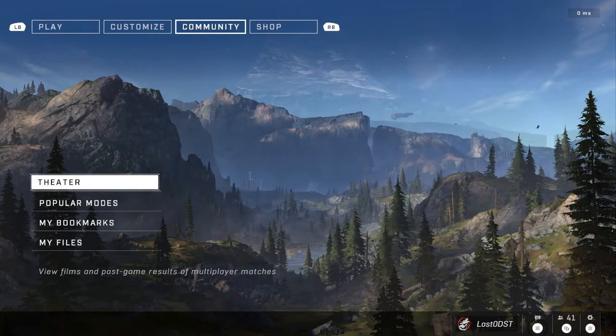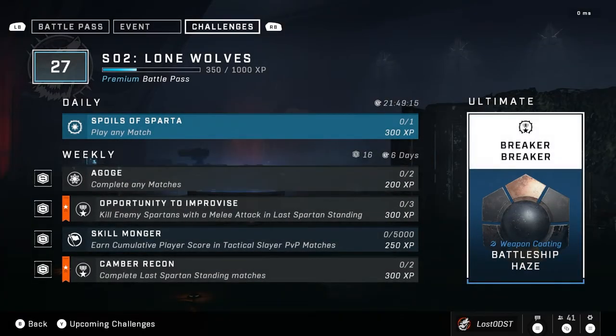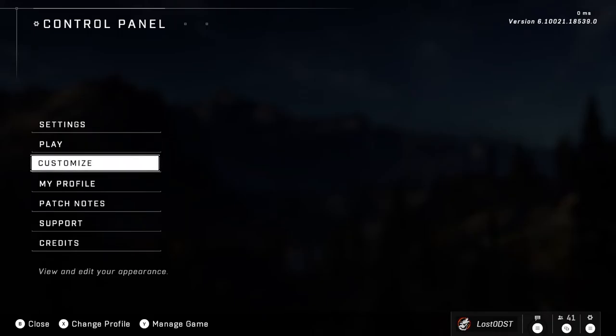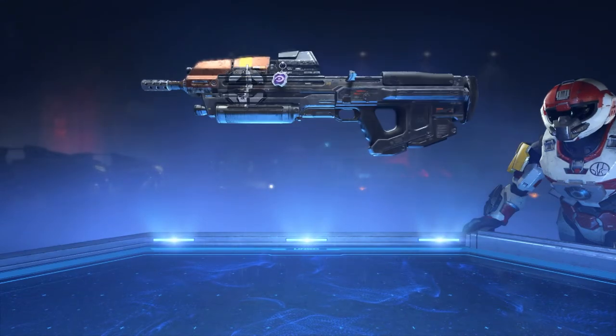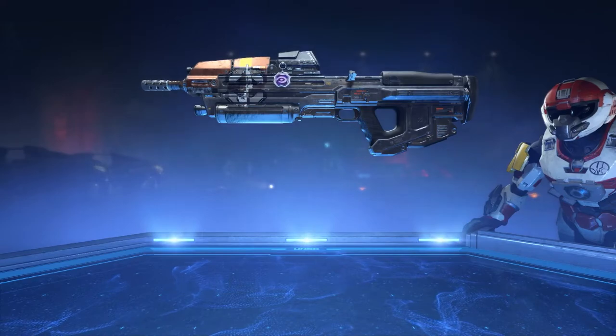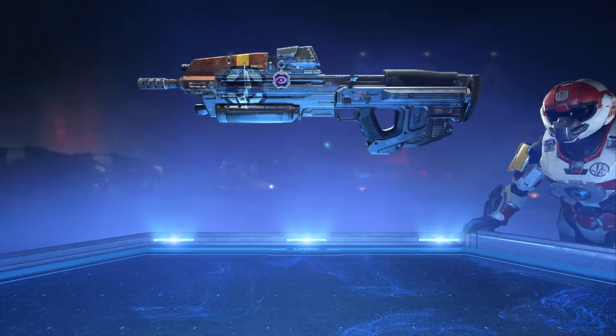Now let's check out the ultimate reward. It appears to be a weapon coating called Battleship Haze. It says 'Breaker' twice, so I'm guessing you probably have to complete matches on the Breaker map to earn it — don't take that as fact though. Let me go ahead and showcase how it looks. Here's the Battleship Haze coating — it's pretty basic, I'm not gonna lie. It's an AR coating.